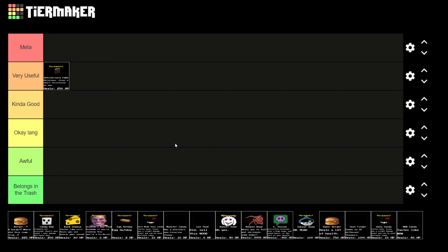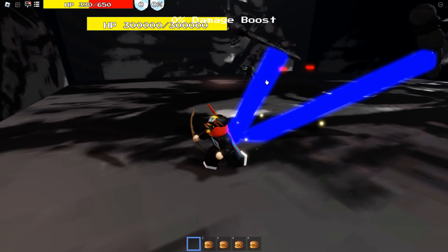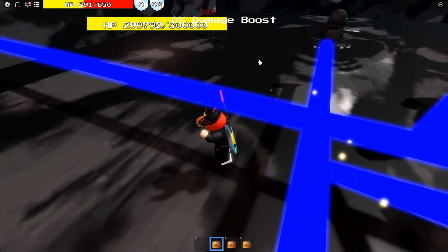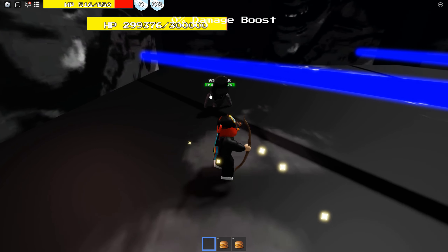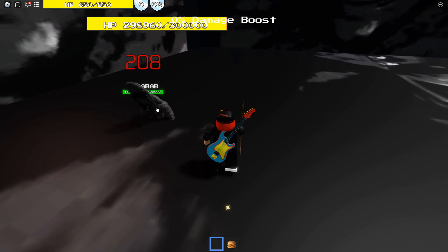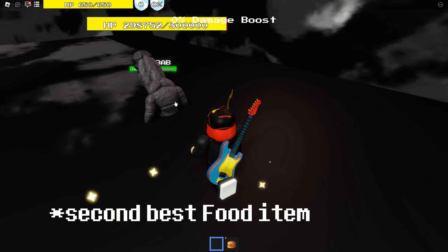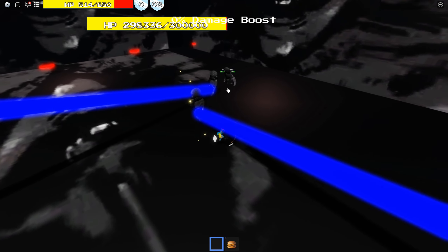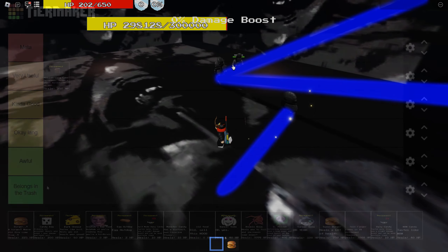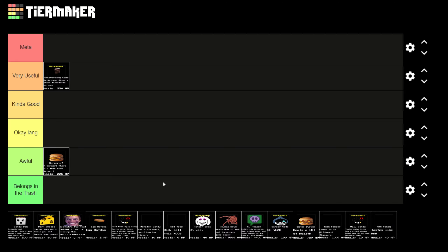Next up we've got the Burger. This just heals 225 HP, it's not permanent and it's not reusable. It's a really boring food item and it also has the same model as the Super Burger. There's really nothing special about it. Yes, in early game it can save you - I think it's the second best item in the normal shop - but it just heals 225 HP, that's it. So I'm going to put it in the awful tier for now but I might move it up later.